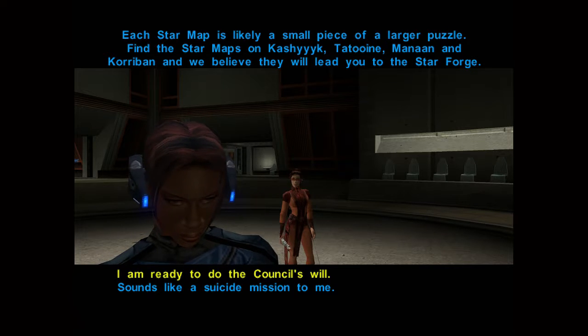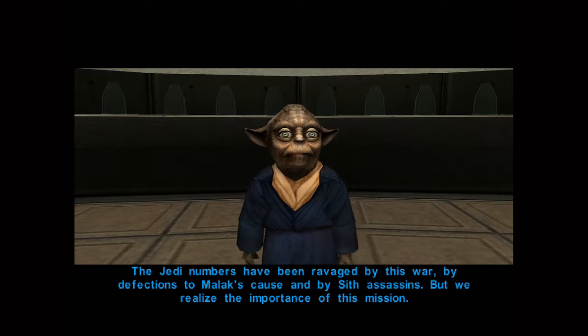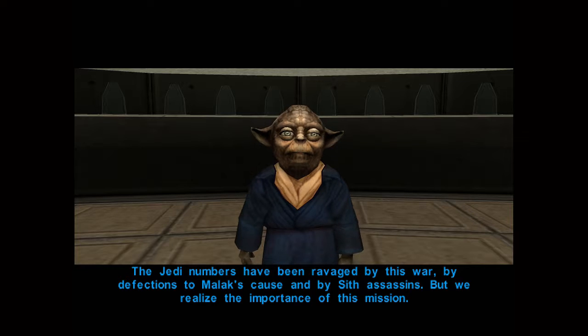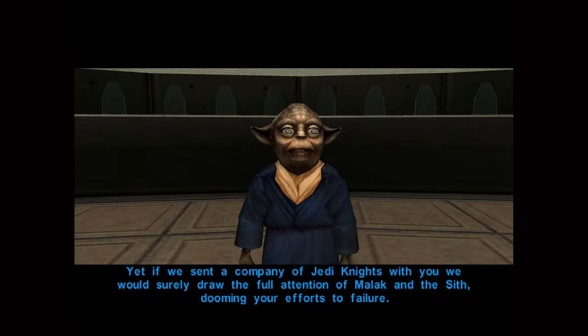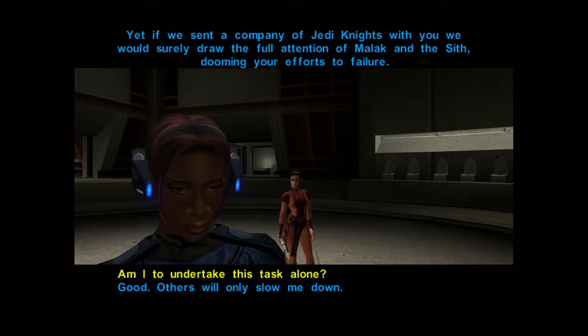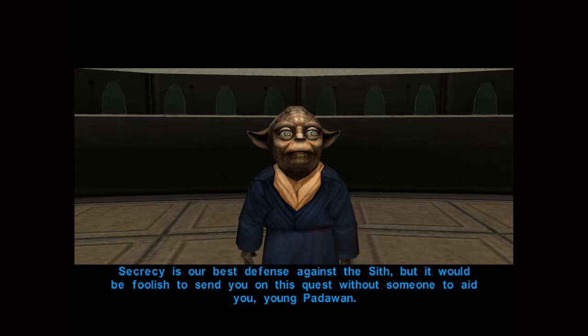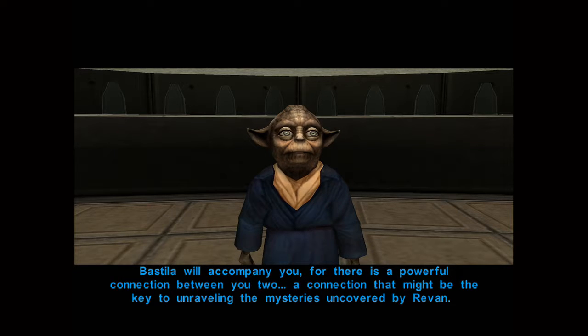I'm ready to do the Council's bidding, I guess. The Jedi numbers have been ravaged by this war — by defections to Malak's cause and by Sith assassins. But we realize the importance of this mission. Yet if we send a company of Jedi Knights with you, we would surely draw the full attention of Malak and the Sith, dooming your efforts to failure. Am I to do this by myself then? Secrecy is our best defense. But it would be foolish to send you without someone to aid you, young Padawan. Bastila will accompany you.